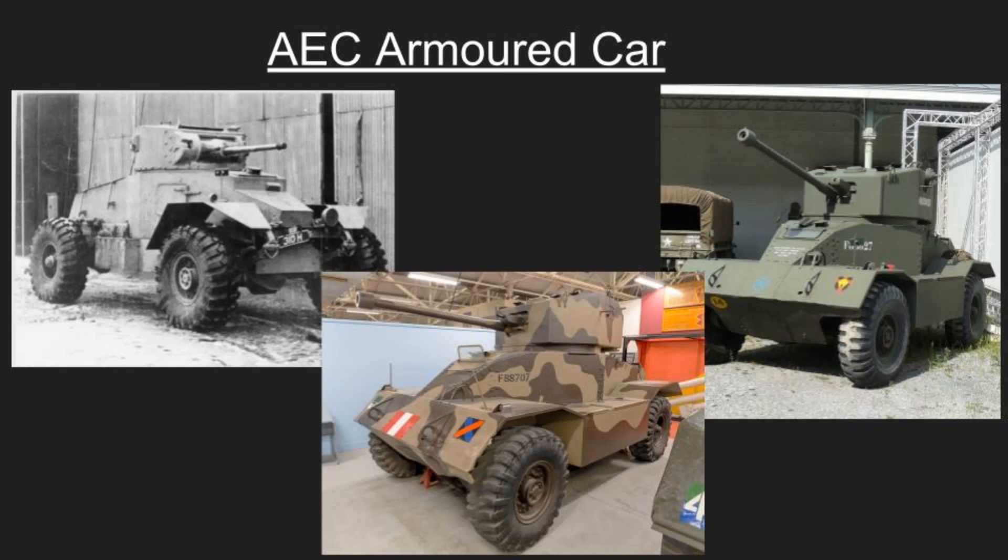Looking at the three variants: top left is the Mark One, the original with a Valentine tank turret — 129 built, some with a six-pounder fitted in the Middle East. Center is the Mark Two, featuring a larger turret with a three-man crew, six-pounder gun, redesigned front hull, and 155 horsepower diesel engine. Top right is the Mark Three close support variant with the six-pounder replaced by a QF 75mm gun. There was also an AA prototype with twin Oerlikon 20mm cannons built in 1944 but not put into production due to Allied air superiority over Northern Europe.